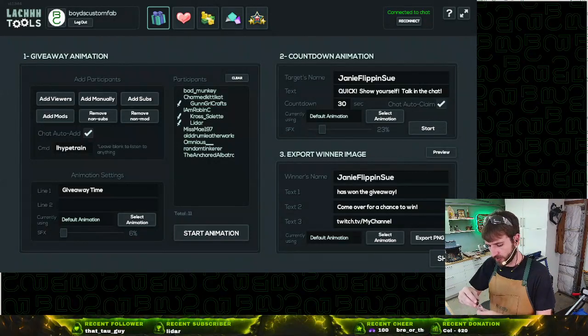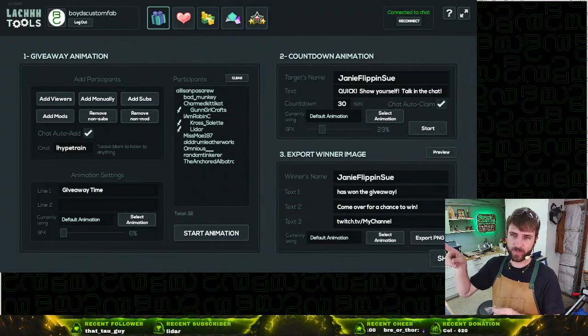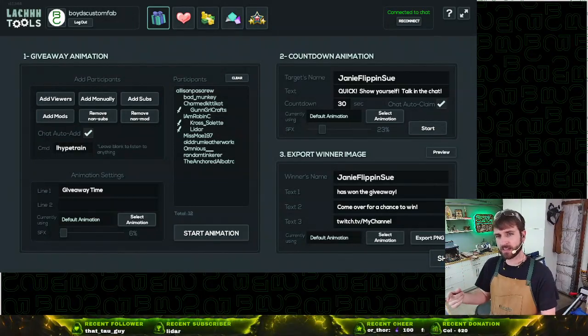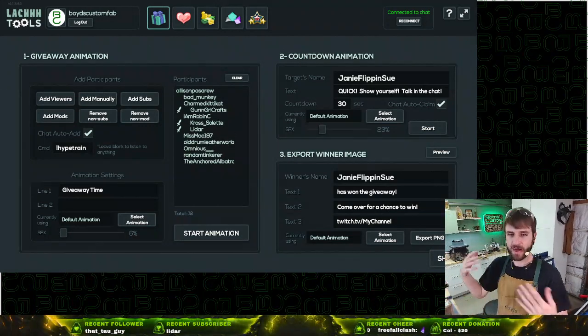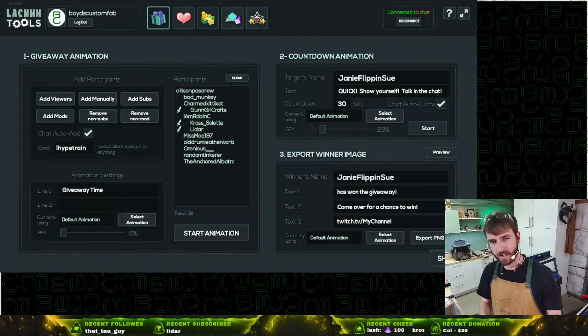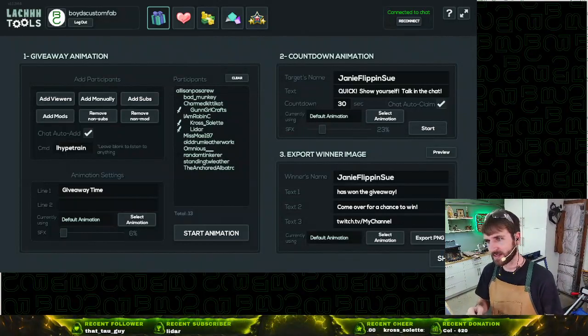There's about 10 people in here right now, so not bad chances to win. You guys got about 10 more seconds, and then we need to see a little bit of hype. You guys know that start animation button right there — the mouse doesn't go active on the program until you get some hype in chat. It's a weird thing, but you've got to see some bob emotes, some excitement for the potential of winning a magnet.